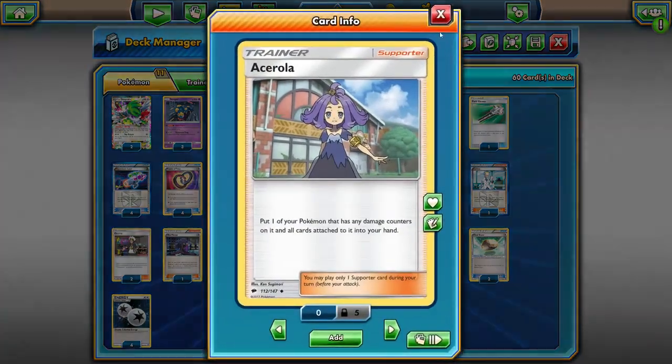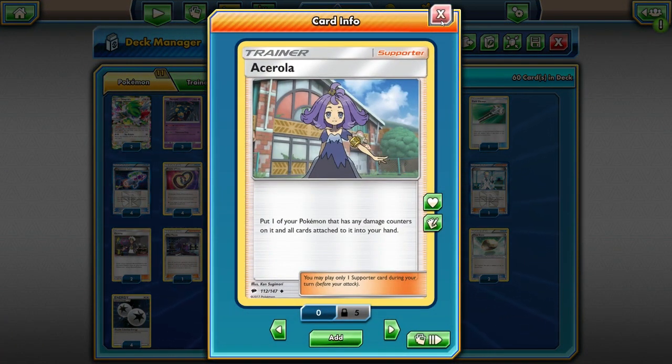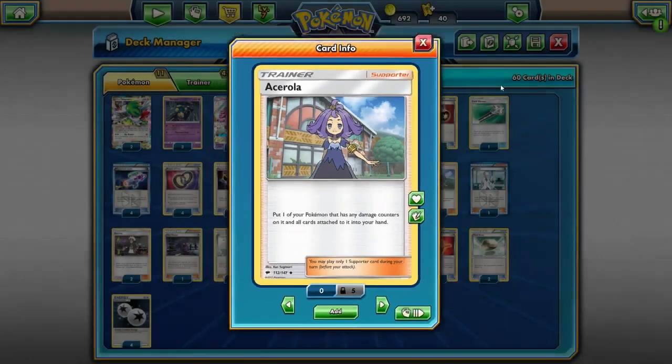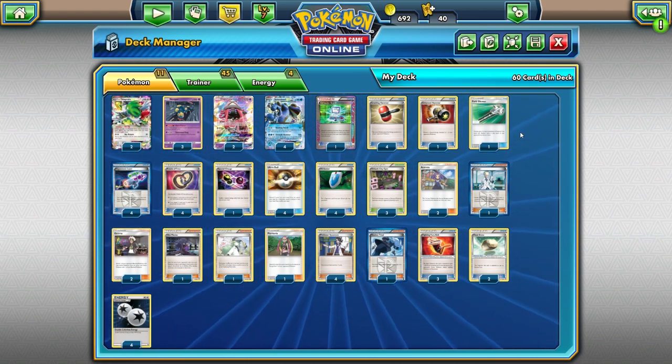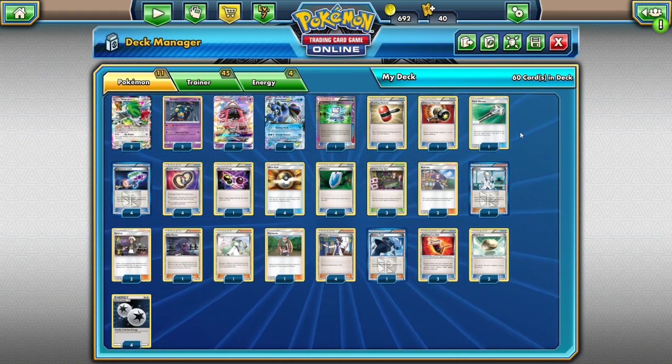We're also playing two Acerola. Originally I played one copy, but I bumped it up to two because it's just so good. Acerola lets you scoop up a damaged Pokémon and take all the cards attached to it back into your hand — way better than AZ in a deck that uses Double Colorless or Fighting Fury Belt. Your opponent is going to get really annoyed because maybe they have 170 or even 200 damage on Seismitoad, and then you just Acerola, scoop it back up, and repeat that process.